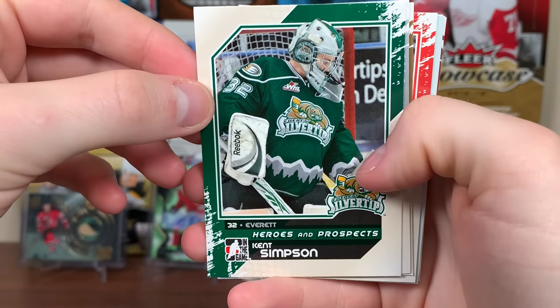We got the final pack of 10-11 Heroes and Prospects. This stuff is interesting — hit potential is great, you're going to get a lot of hits, but the quality of the hits might be a little suspect. Joey Leach. Hey there's Jack Campbell on the Windsor Spitfires — that's cool. There's Peter Straka — was that the one that played for Philly briefly and had a Young Guns in 15-16 Series 2? There's Brendan Gontz. Greg McKaig on the Otters — Connor McDavid went on the Otters in 2012, exceptional status. He was a Leafs pick as well, turned into Zach Hyman.